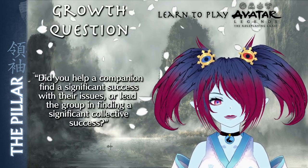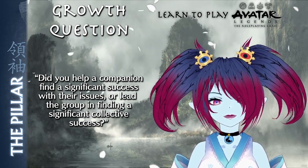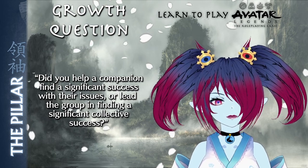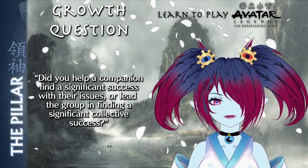The Pillar's growth question is: did you help a companion find a significant success with their issues, or lead the group in finding a significant collectivist success? This motivates the Pillar to become involved in their companion's issues and help them and the group achieve success.